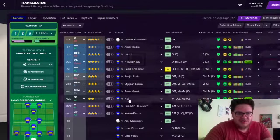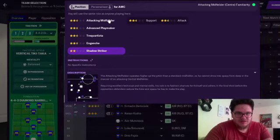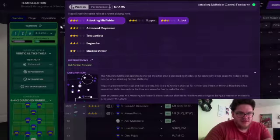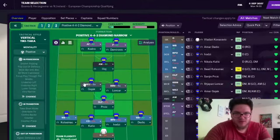I just thought I'd change things up. Can he play Shadow Strike or what is he better as? Just have him as a normal attacking midfielder on attack. As you can see I've changed to the 4-1-2-1-2 narrow, and that's going to be changed to positive. I've put the vertical tiki-taka on - I thought I'd try something different, see if we can do something different.